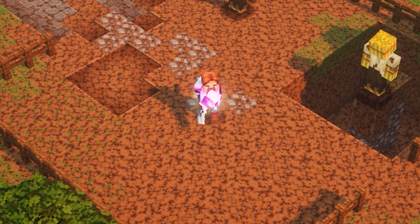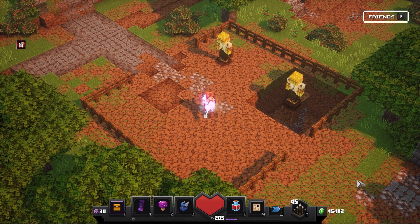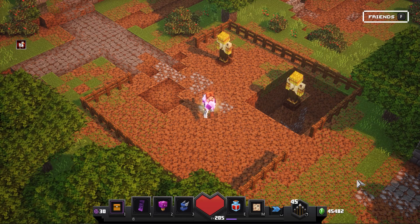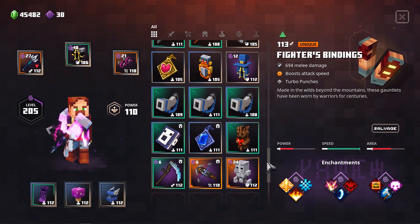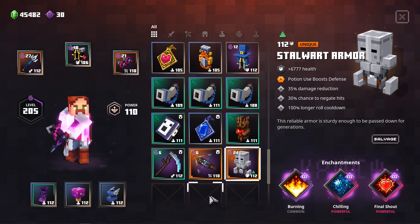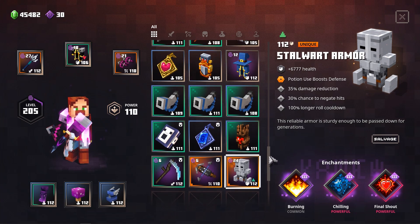The first and most important thing is getting your hands on all that gear you're going to need for this farm. There are some enchantment changes and additions, so it is very important to know what exactly you need. First off, we are going to get our hands on a nice piece of armor — I got the Stalwart armor. It has two really awesome basic enchantments which give you damage reduction and also a chance to negate hits, making it the most tanky option available.